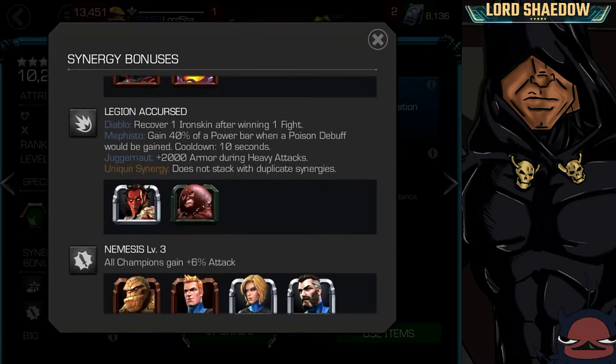He also recovers one Iron Skin, which is another one of his concoctions or bruise, after winning one fight, and that's with Juggernaut and Mephisto.